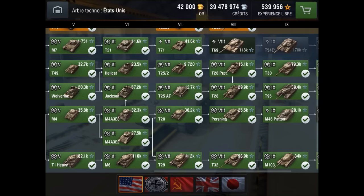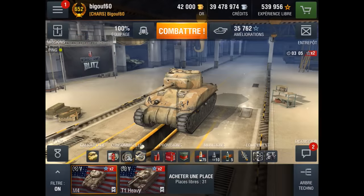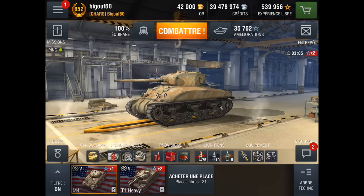Quand on regarde un petit peu dans la branche américaine des États-Unis, on voit bien que le M4 va vous débloquer le fameux M4 A3 E8 qui est un médium de tier 6, ou alors vous aurez le choix avec le M4 A3 E2 — au pire je vous ferai une vidéo dessus pour vous montrer les différences entre ces deux chars — ou alors partir directement sur le T1 Heavy qui lui vous débloquera le fameux M6, qui ressemble énormément au T1 Heavy, un petit peu plus costaud.